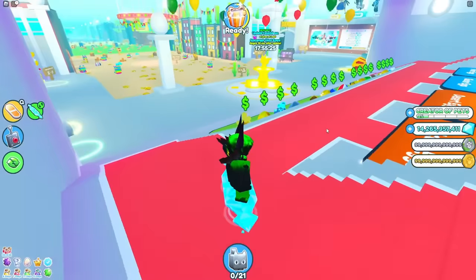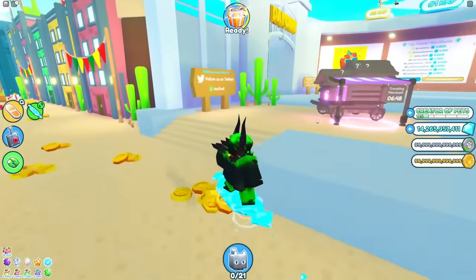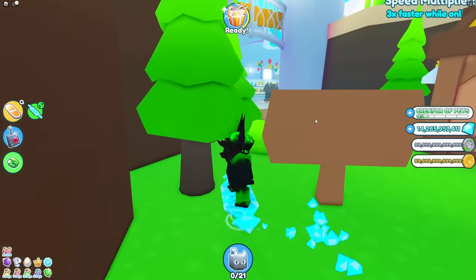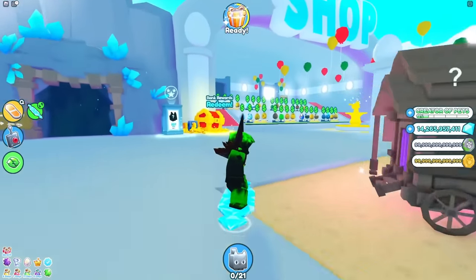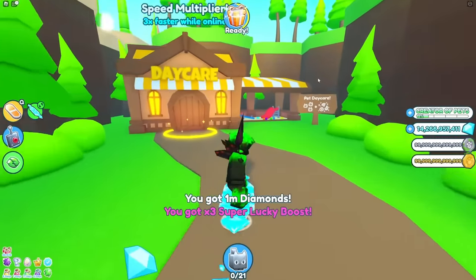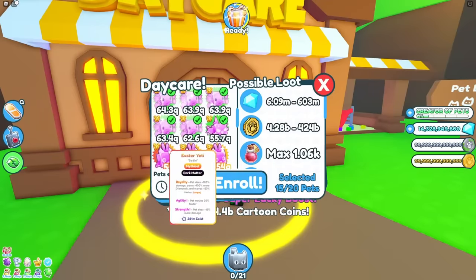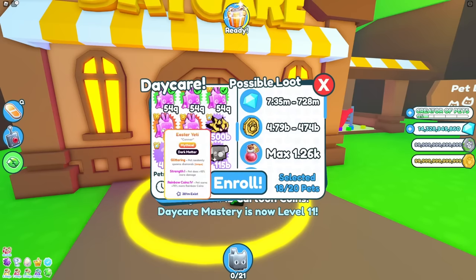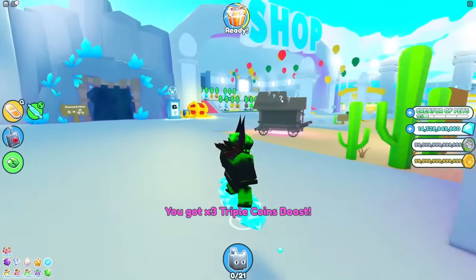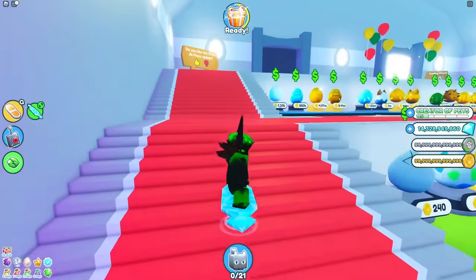I've been spending all my diamonds instantly on huges because pretty much all huges are going up in value. Diamonds are just going to get easier and easier to get every update, especially when they add stronger pets, because stronger pets break stuff in the diamond mine faster.